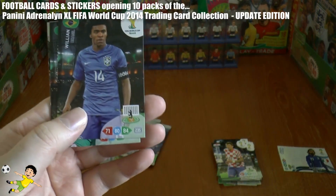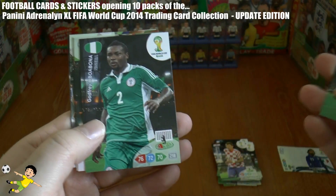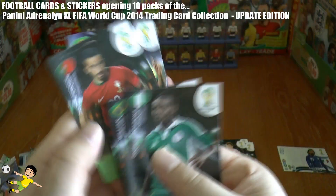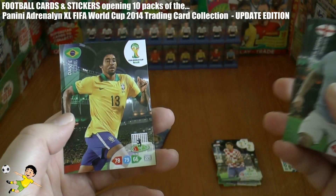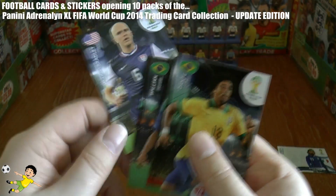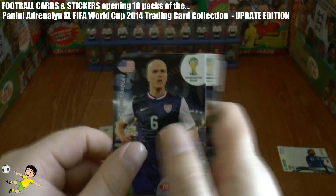Next up we have Willian, and we have Obubuona, Amurim, Wilshere, Dante, and Mickey Bradley.